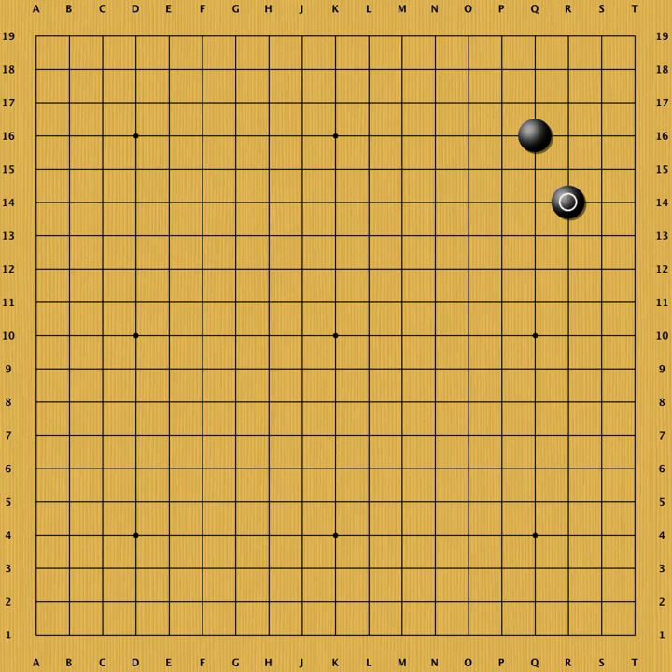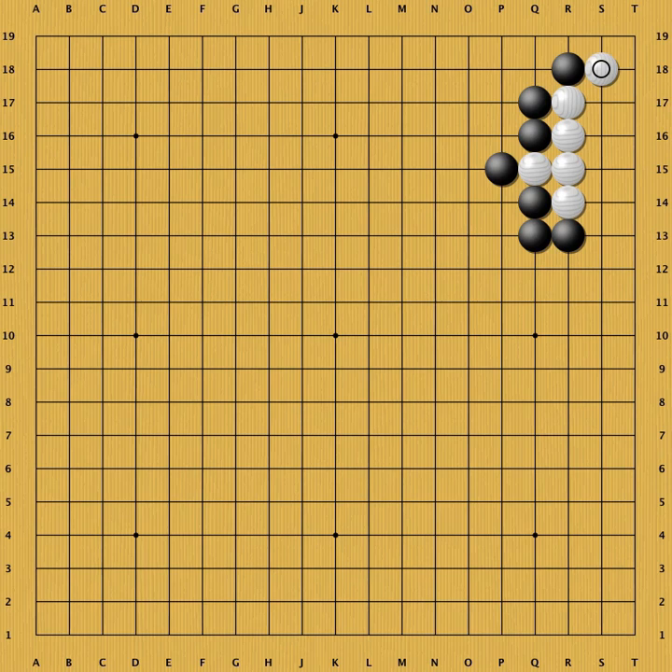Instead of this keima corner enclosure, the ogeima is also often played. The ogeima leaves a bigger corner space to invade — here, an invasion on san-san will succeed unconditionally. Black has a couple of options again. This hane from the bottom is powerful. In this situation, it is crucial to jump first and leave the hane at A for later. The following pattern is joseki. White makes a living group inside black's territory, but black gains strength on the outside. Note that black still has weaknesses at A to C.